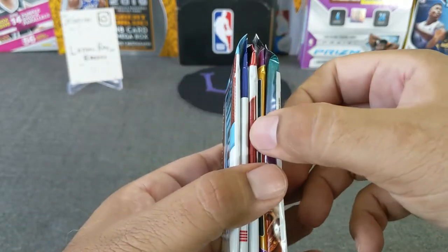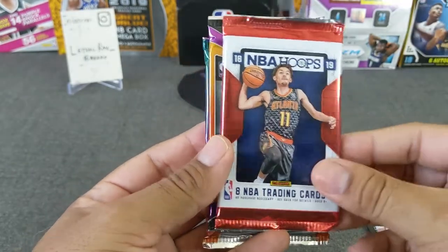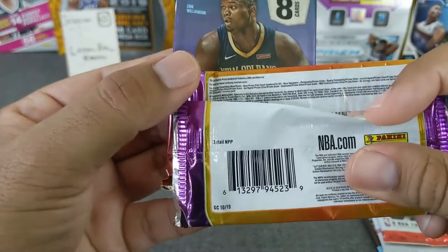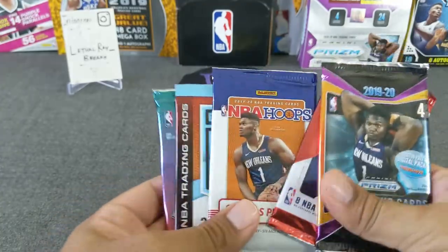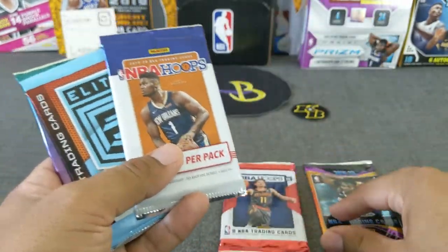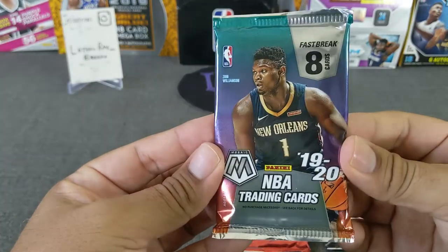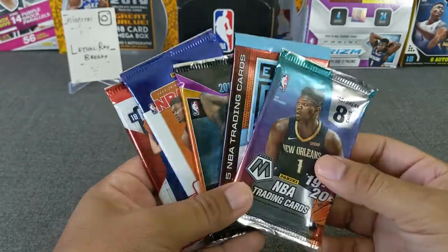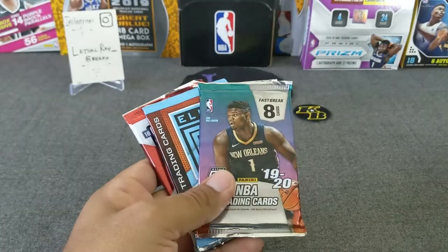And then we got one, two, three, four, five packs. We have an Elite five-cards basketball, we got a Hoops 2019, Hoops 2018 — that's awesome — Prism Retail, and a Fast Break Mosaic 2019. Pretty good value. I looked at the prices: this one's about $45, NBA Hoops is about $20-$25, this one's also $20-$25, and this one's like $35, and then this one's like $45. I want to say I paid $90 for this box and definitely there's a lot of value — approximately I would say $200 here at the very least. Anyway, without further ado guys, let's open some packs — this is awesome!